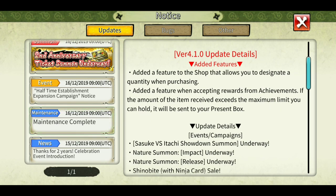Second update: they've added a feature when accepting rewards from achievements. If the amount of item received exceeds the maximum limit you can hold, it will be sent to your present box. So if you have, say, 4x9 evolution material at maximum and you accept the achievements pushing you over the limit, that overflow will be transferred to your present box so you can accept it later.